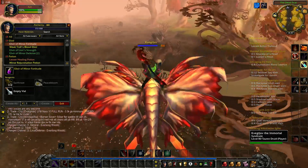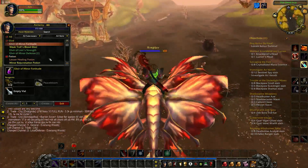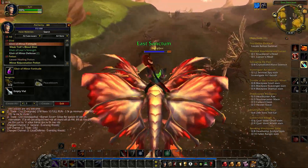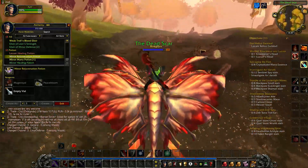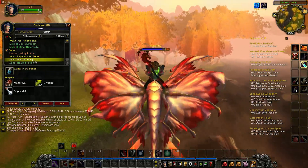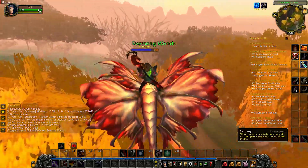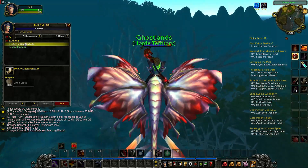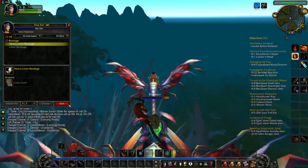So I have my Alchemy at level 77 — that's really great. I think at level 80 I will have received a new recipe. And for First Aid, I'm at level 56 and I'm able to do heavy linen bandage, so hopefully I will get this linen cloth.